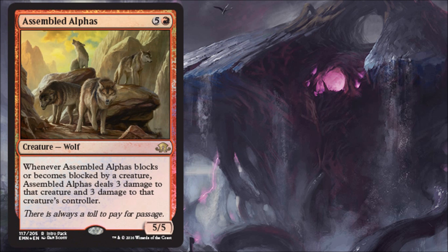Next we have Assembled Alphas, the red intro pack card — one red, five generic, Wolf 5/5. When this blocks or becomes blocked by a creature, it deals three damage to that creature and three damage to that creature's controller. Another really good Limited card. A little pricey at six, but worth it at the top of your curve. A 5/5 is just fine, but your opponent really has to think about combat with this card. It can potentially damage your opponent, especially if they're forced to chump block. It becomes pretty good in the late game.